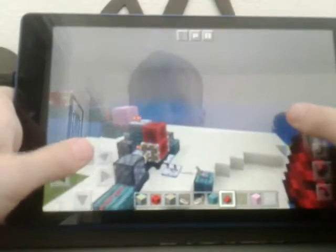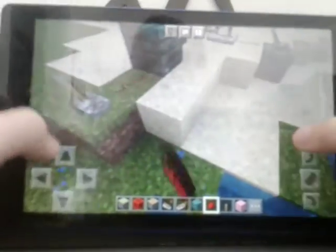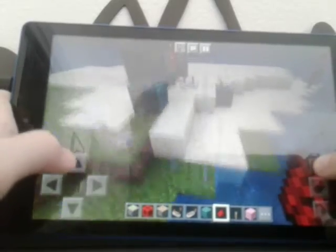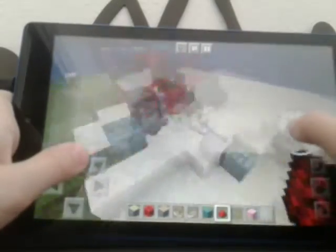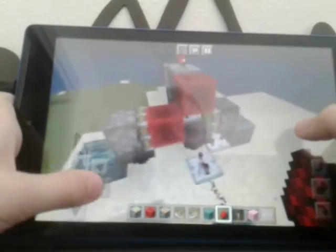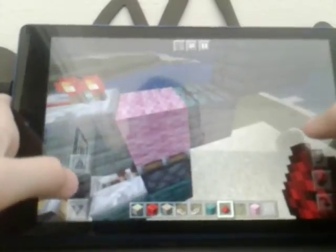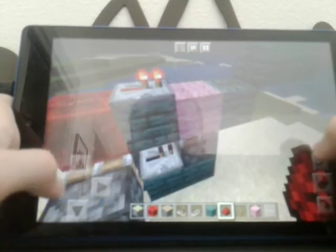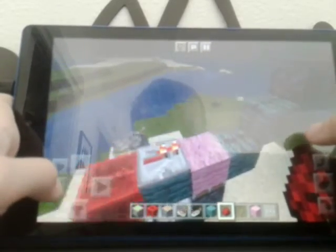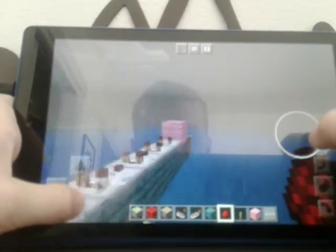You got all this contraption stuff, and you may be like, Carter, how does this all work? I'll show you in a second here. The first part is, you see this Redstone block with the piston? This Redstone block powers this repeater, which powers this part, which powers this part with the piston. And there's a wool block right here which powers this other side with all this other crazy stuff.